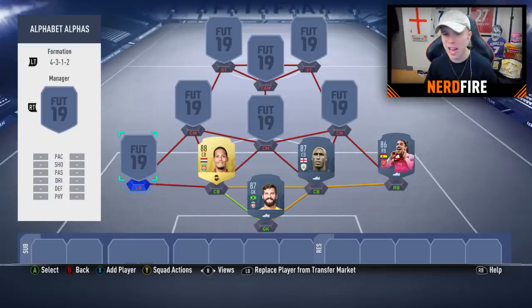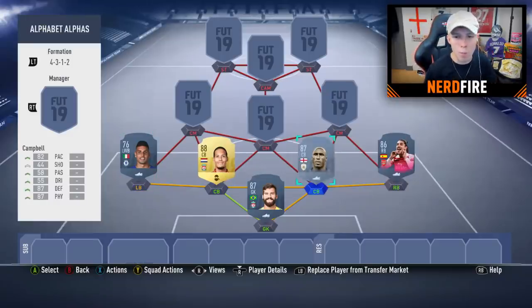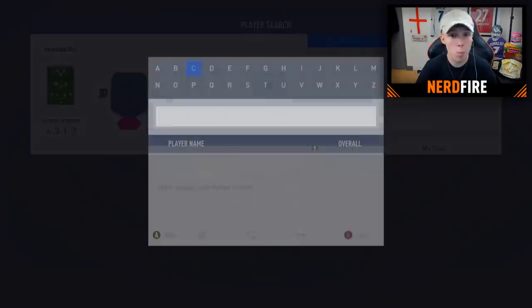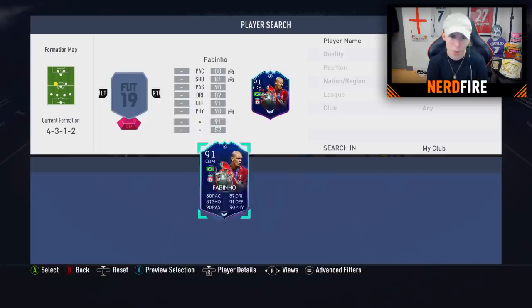That completes the defense. For the left center mid starting with F, there's really only one option — Fabinho. He also links well with Van Dijk. I have his GCL card in my club, so Fabinho is definitely in the team.